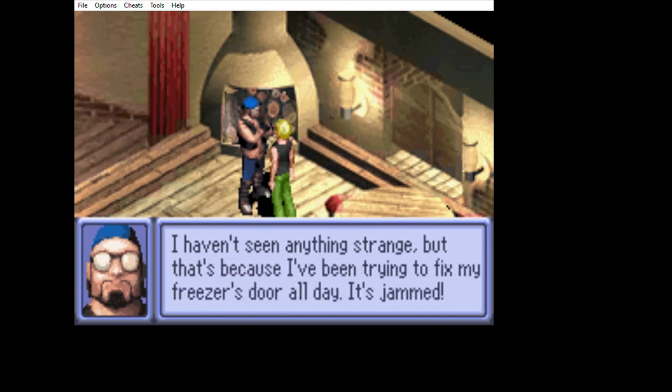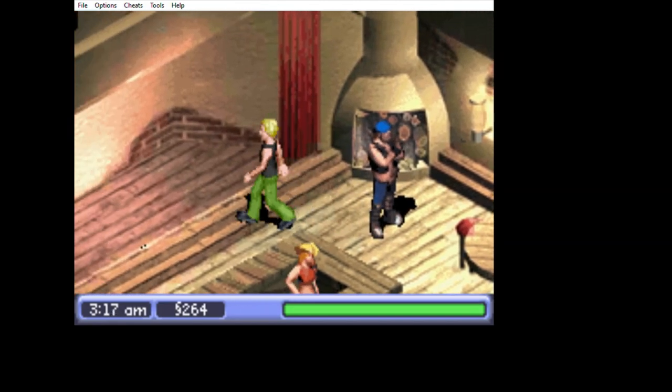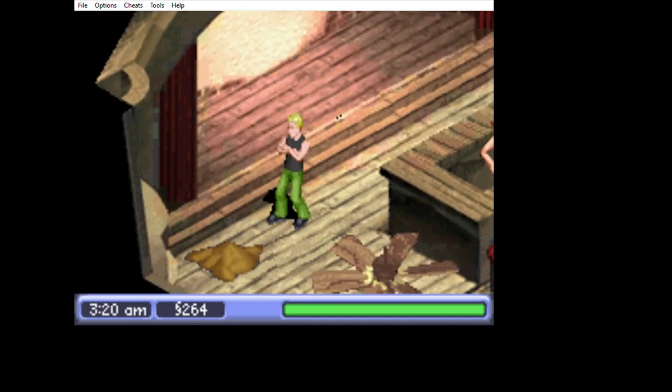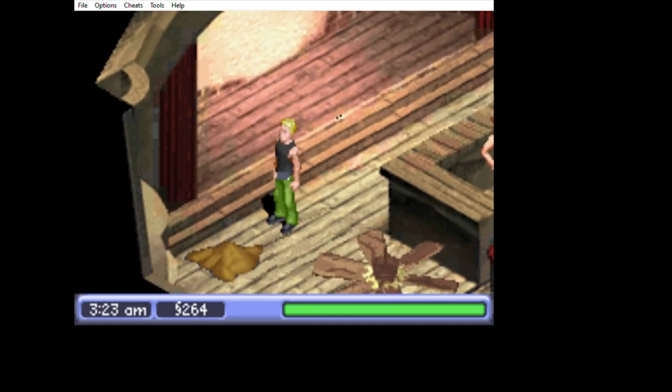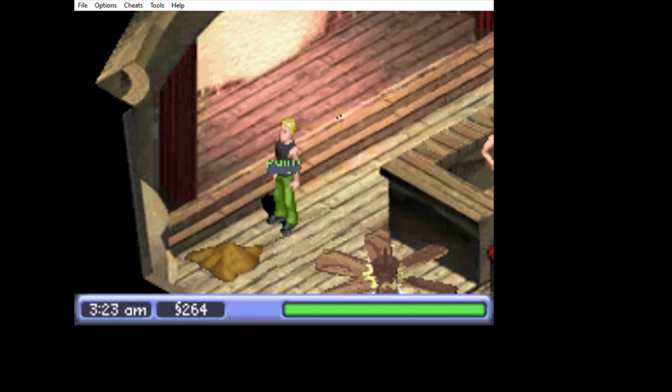So the characters will give you clues of what they need — they're like hidden objectives. So Desti wants his freezer in the basement to be repaired, which I do end up doing eventually.